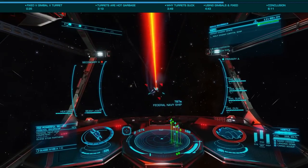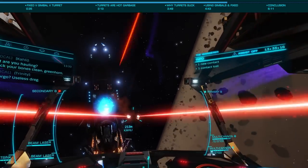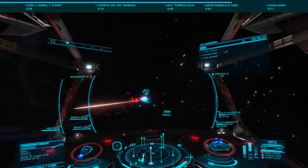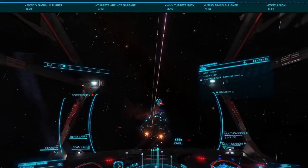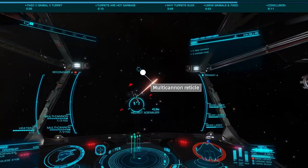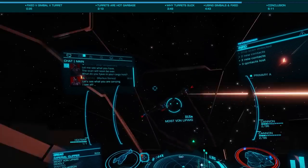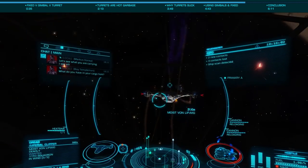If you're using a non-hitscan weapon such as a multi-cannon, they can be much harder to use when fixed given the velocity of the rounds. Using these as gimballed when paired with a fixed weapon — such as gimballed multi-cannons paired with a fixed pulse laser — allows you to use both weapons simultaneously, where if they were both fixed this wouldn't be possible given the different reticles due to the different velocities. When looking at cannons, the slow projectile speed combined with gimballed tracking makes them rather ineffective, so I'd always recommend fixed cannons.